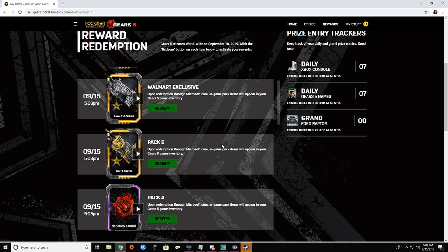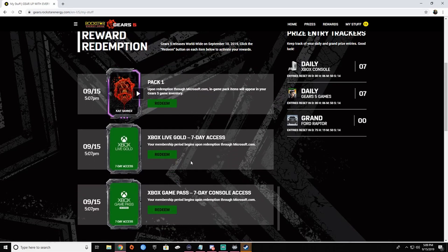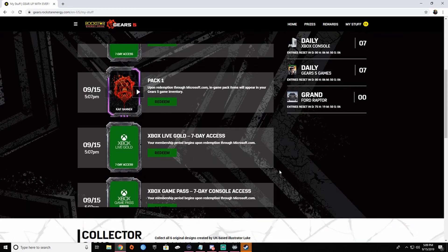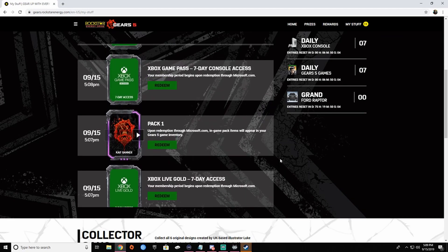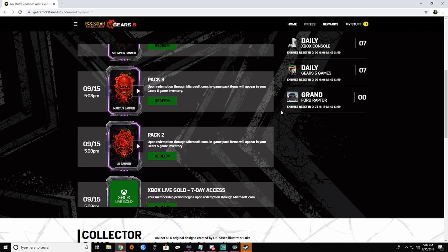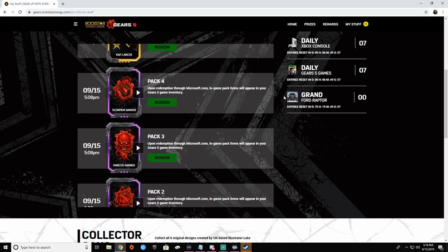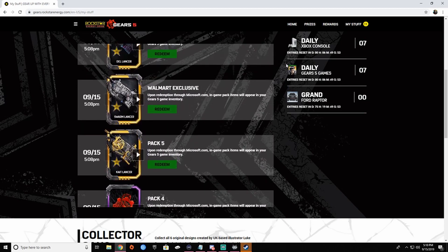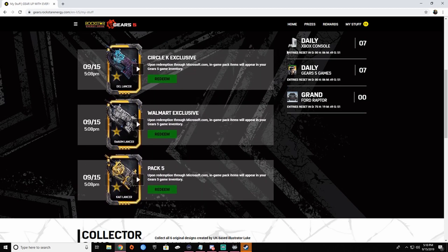So this is everything you get for the first code. This was a total of seven codes. I'll just scroll through real quick: Kate Banner, Xbox Pass, JD, Marcus, Scorpion, Kate Lancer, Swarm Lancer, and Adele Lancer.